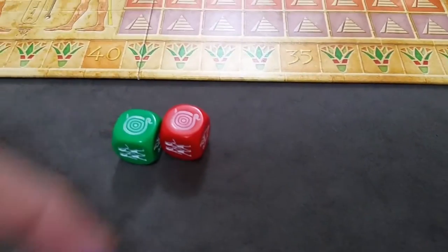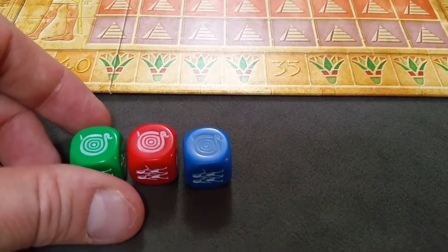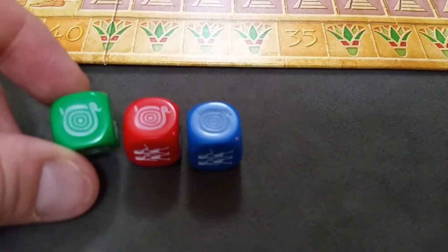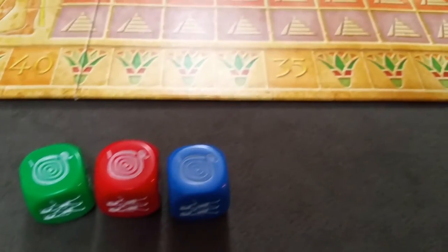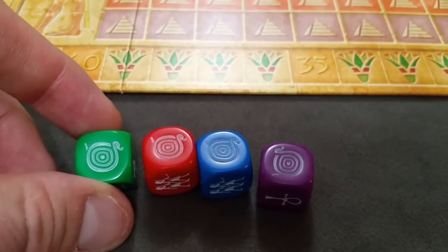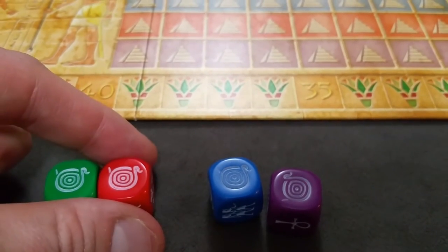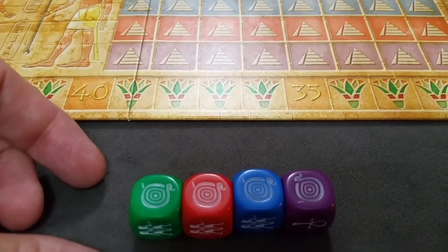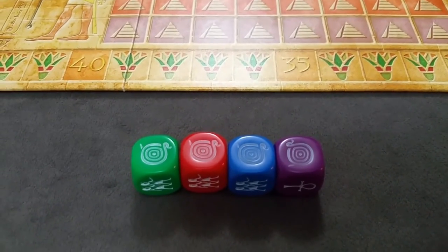If you roll three or more suns, the Ra token does not move. Instead, different effects happen. With three suns, you score three points immediately on the scoring track and the Ra token does not move. For four or more suns, the Ra token again does not move — but you get to apply a disaster to all other players.